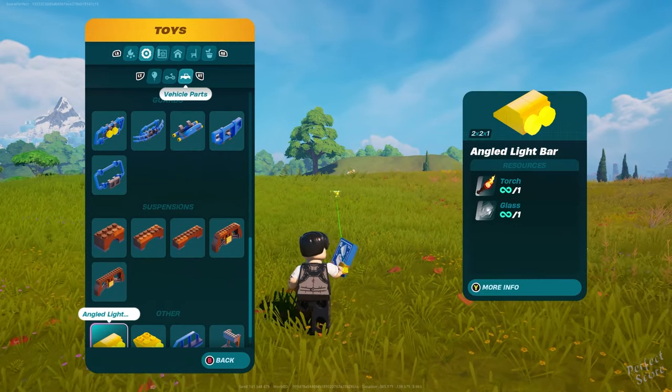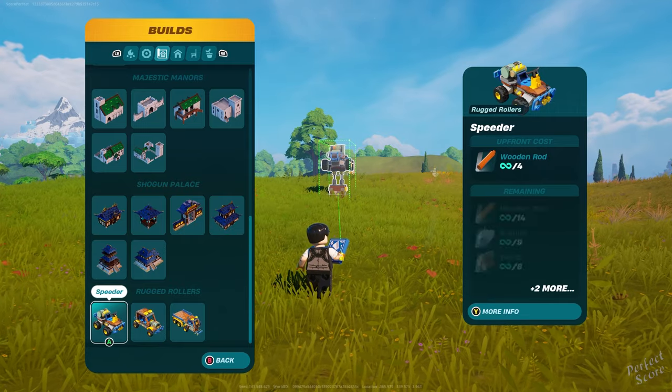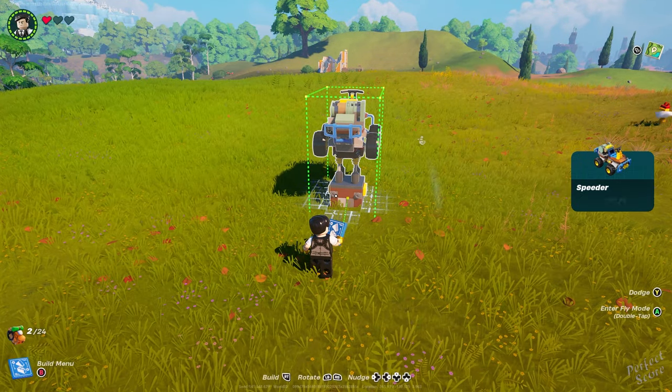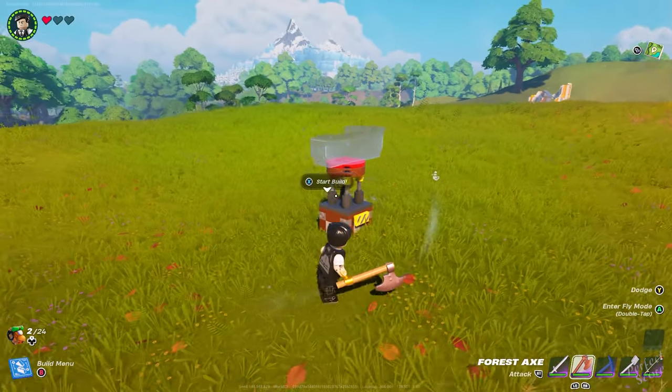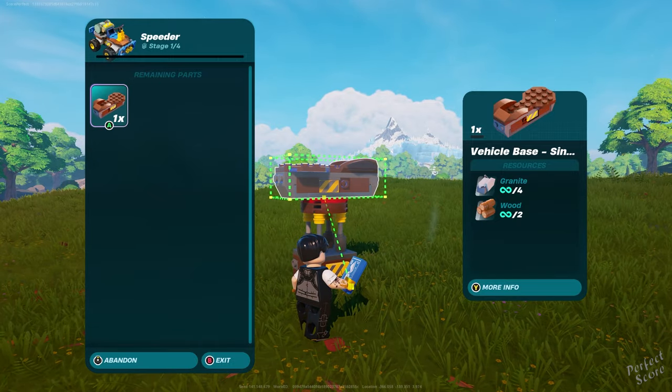Ladies and gentlemen, in this video I'm going to show you how to create a speeder in LEGO Fortnite. According to the blog post, you have to first create a power cell in order to unlock the recipe for a speeder. And then Logic will tell you that it's located near Fun Stuff, but apparently they put it near your build. If you go over to your build and scroll all the way down to the bottom, you'll find the recipe for a speeder there.